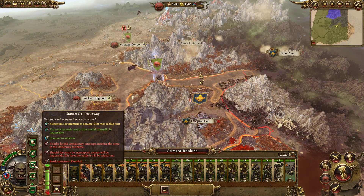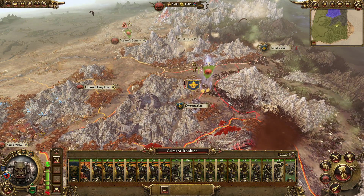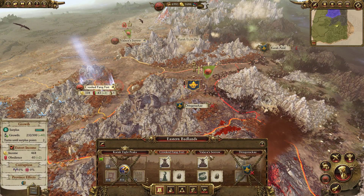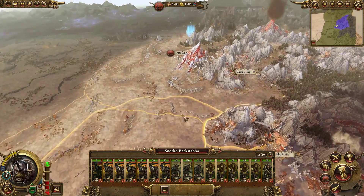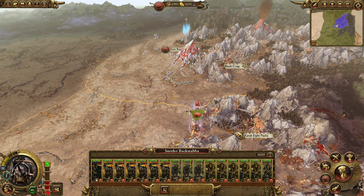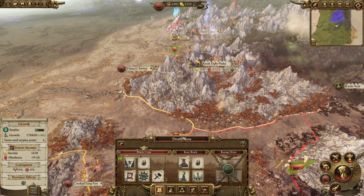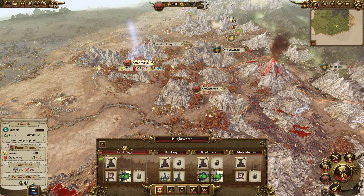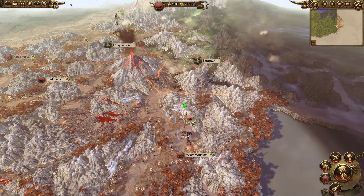We got some extra money from conquests. We cannot get there — alright. Crooked Fang Fort, we have some low Fightiness here so let's send them on a raiding mission. Sorry Crooked Moon, I have to do this. At Black Crag we have six thousand available. Let's make sure we get all these Piles of Shiny Stuff and get Misty Mountain all cleared up.